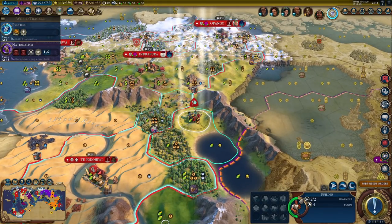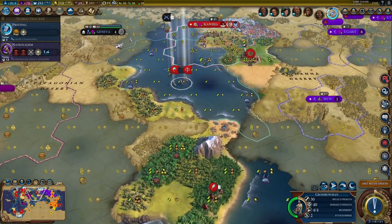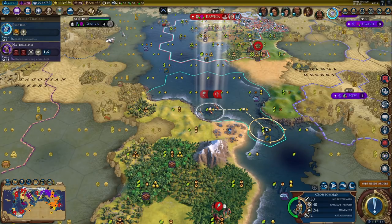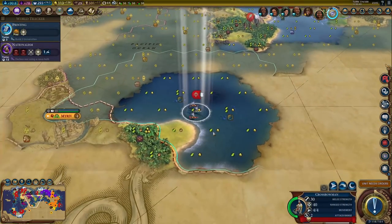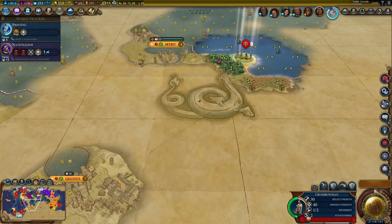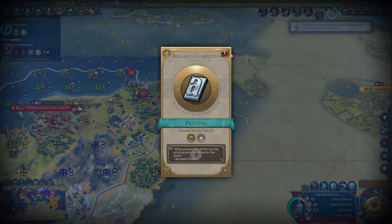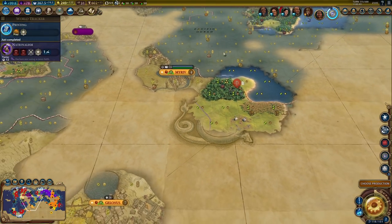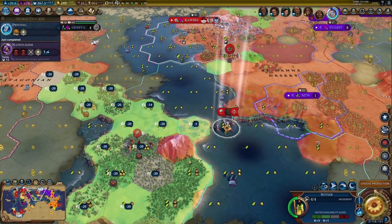Let's improve this because I will need the yields. And this was going to be the exact city location, right here. I'll have to grab these tiles before Dido does - one of the reasons I kept Land Surveyors. Let's explore Scythia's land. That spy is coming. Scythia is the tech leader right now, so hopefully that means I will be able to steal some tech boosts.